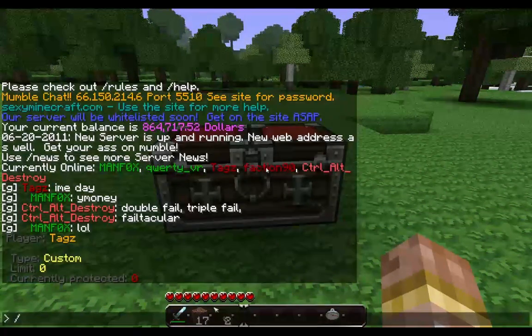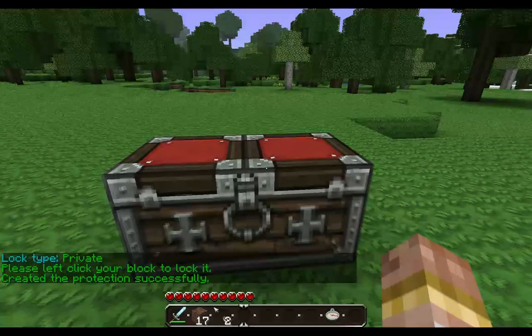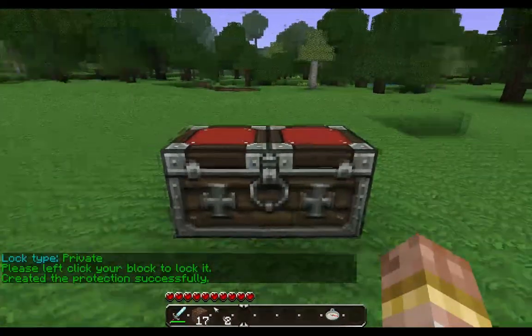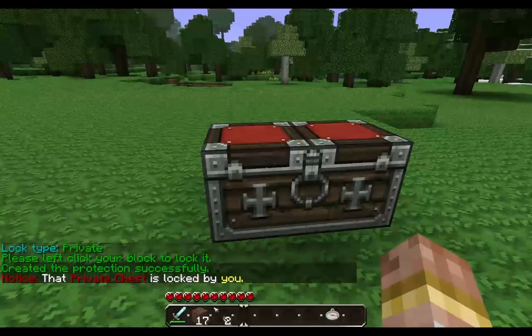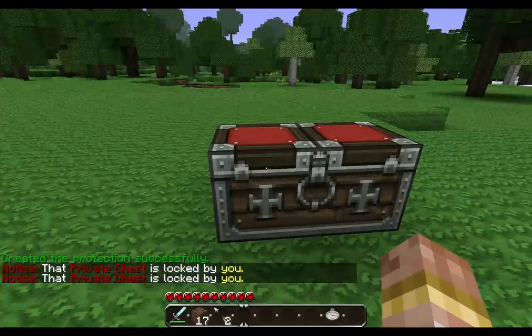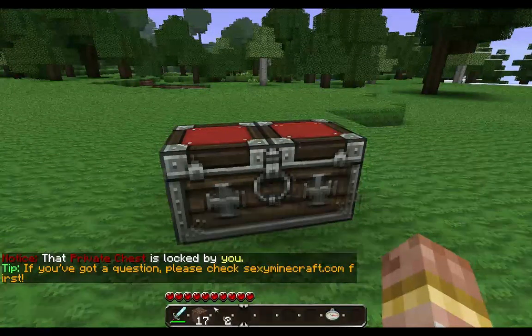In order to protect a chest, use slash C private and hit enter. It's going to ask you to left click the block. I'm going to left click it and now that's it — it's done. I'm the only one now that can click on this. When I right click on it, it says that private chest is locked to me. Anybody else that clicks on this, it's going to say that private chest is locked by Tagz.